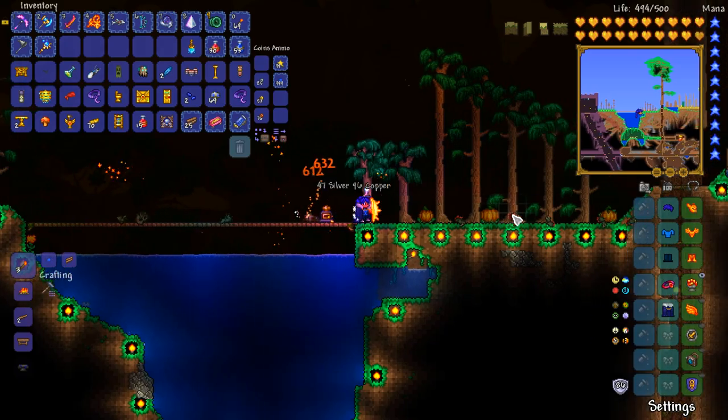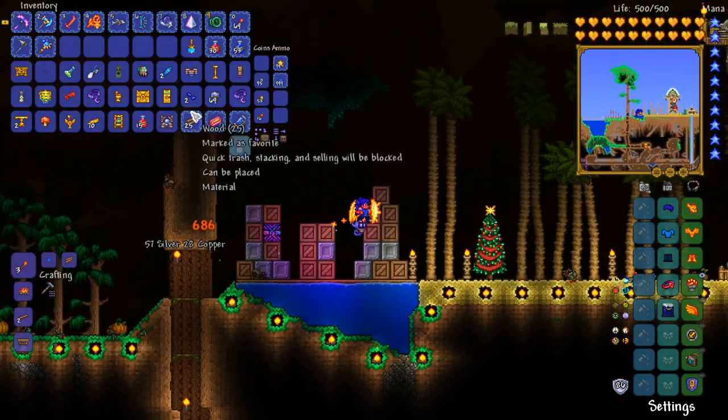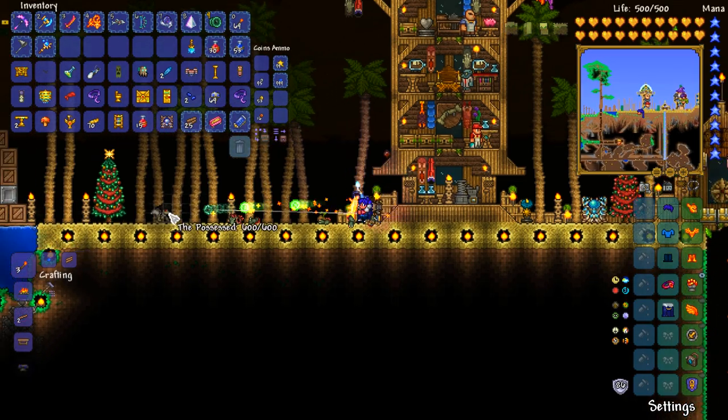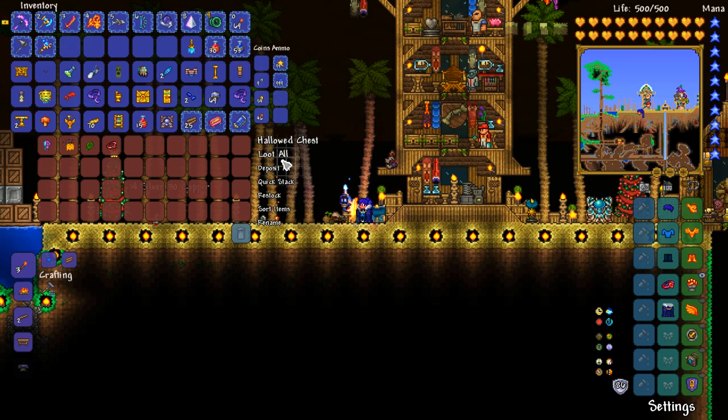The solar eclipse is nearly over at this point, which is a pretty cool thing. All in all, we don't do too bad there — we've got ourselves a couple of moonstones, some banners, and various gold furniture. All in all, I don't think we did too bad.